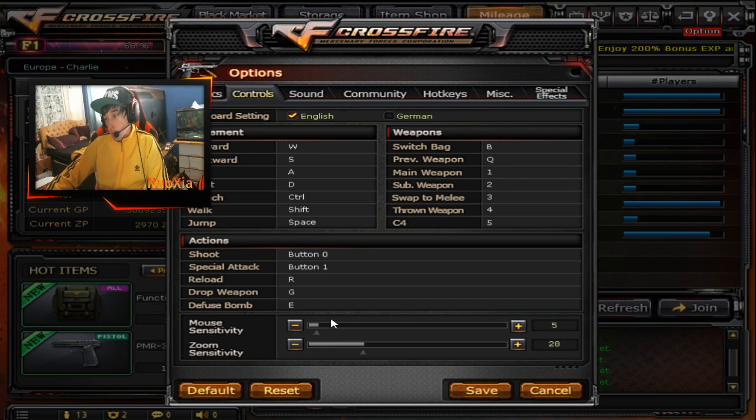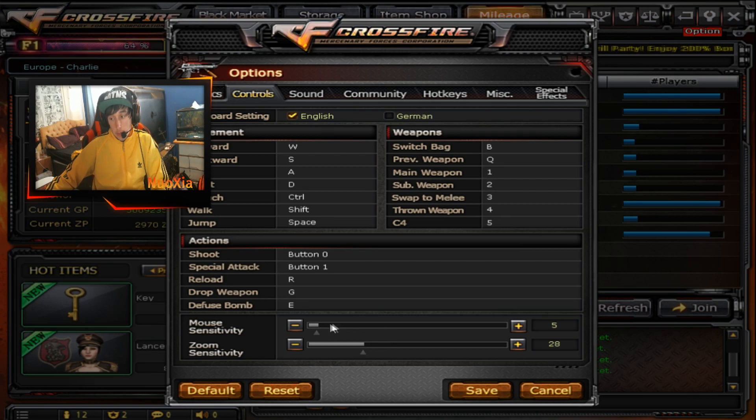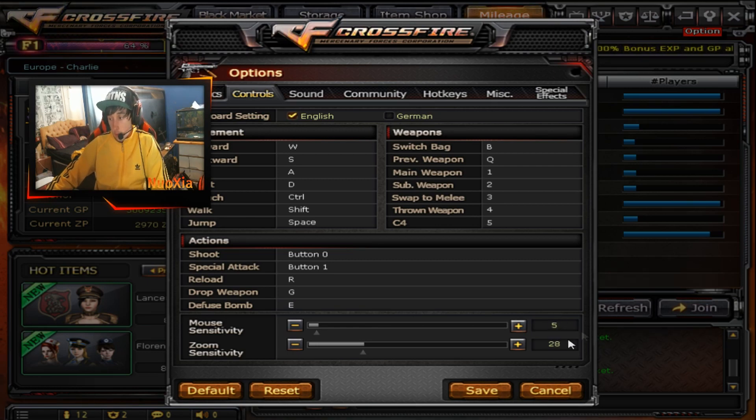Most of the pro players on Crossfire seem to either be playing with 800 DPI and 0 in-game — I've tried that, I was pretty good with it, but it's not for me. The other common one is 4 with 400 DPI. This one is also very good, but since I like to snipe and use a rifle, this one is still a little bit slow for me. So 5 is good.